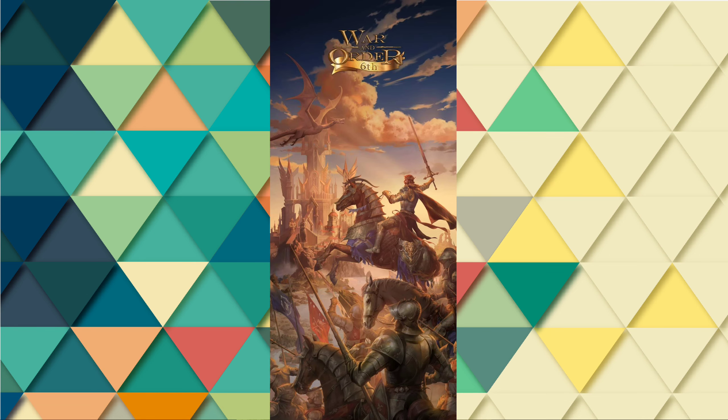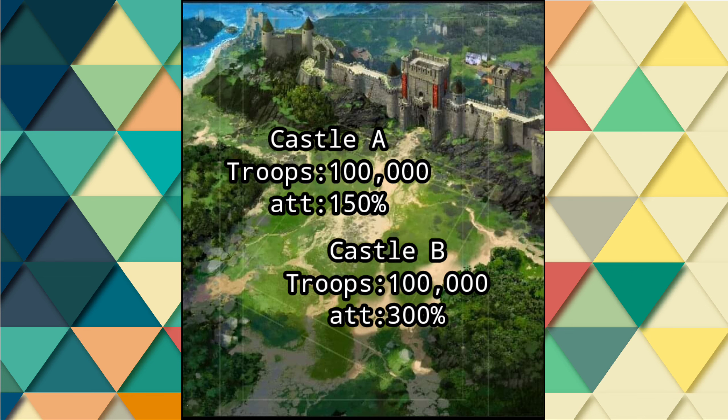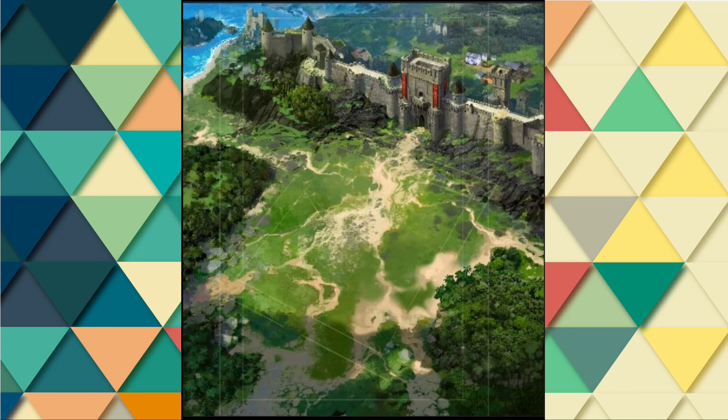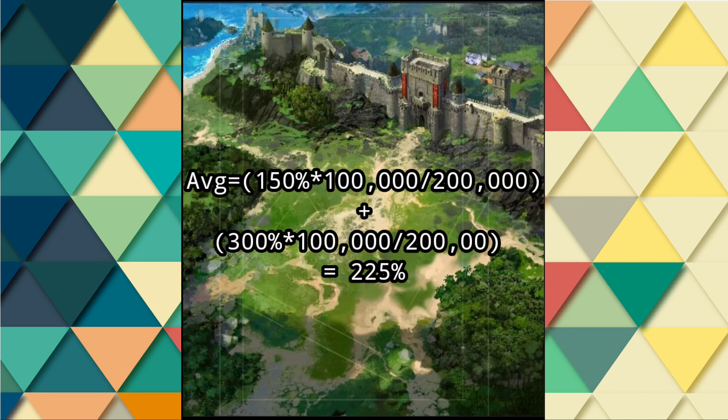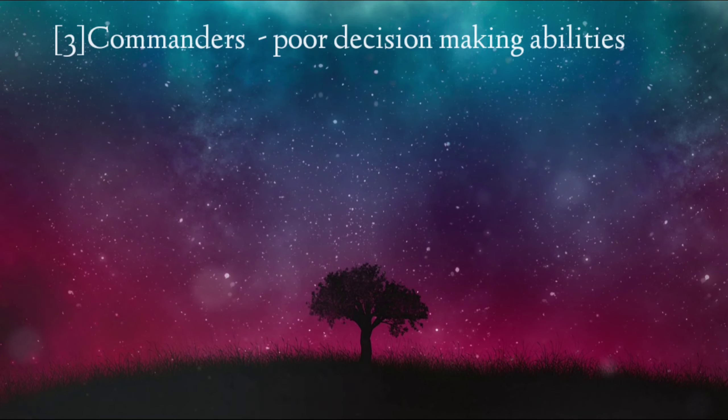Stop sending troops that aren't of the type you select. Send only cavalry and archer if you're a cavalry plus archer team. People send troops to balance, yet this really causes battles to be screwed up. Another example: Castles A and B each deploy 100,000 troops. Castle A got a 150% attack bonus and Castle B got 300% higher in attack value. The average then becomes 225%. The same may be said for defense, health, and damage.